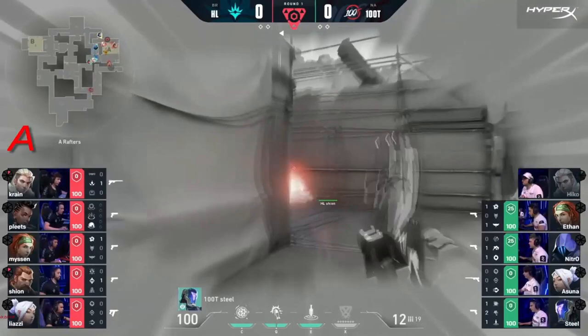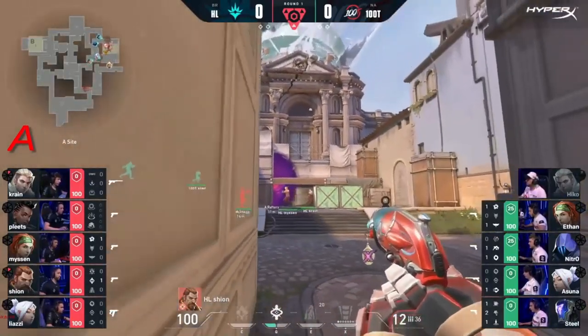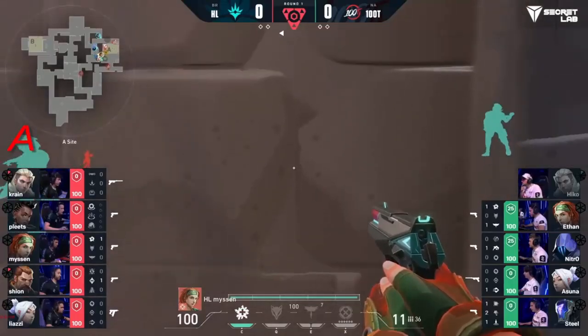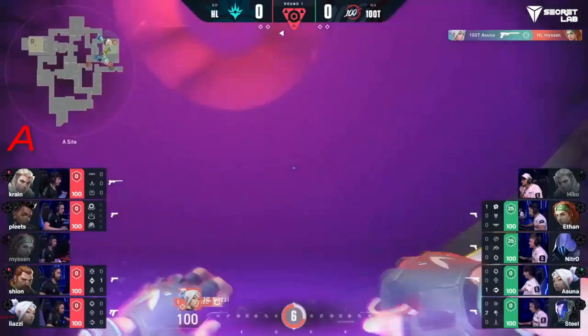Austin is in a great spot there, but you see they're protecting the flanks. Plex is in a position where he's going to ensure nobody's coming in for mid. They have full access of site. This is a difficult retake for 100 Thieves. Quite a bit of utility to still come into the site. Steel's holding most of that. And they're going to start the smokes with Nitro over to A main. That's an excellent start.